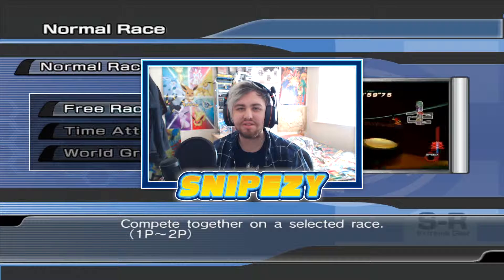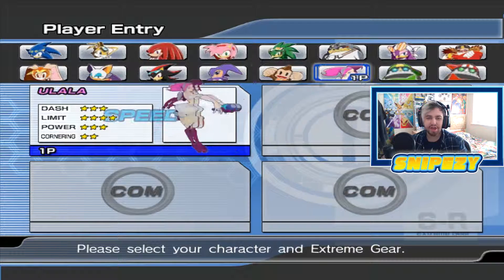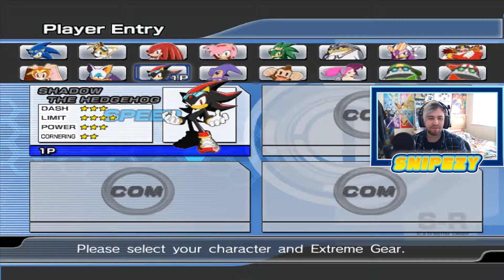So let's go ahead and check out these new characters. Here at the character select screen, you can see at the bottom row all of the unlockable characters we have unlocked. The first character is Cream, unlocked through the hero story mode, and we also have Rouge and Shadow, both unlocked through the hero story mode as well.